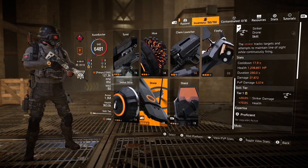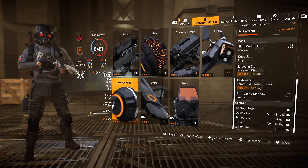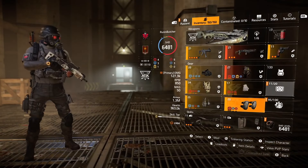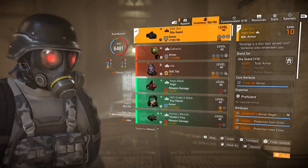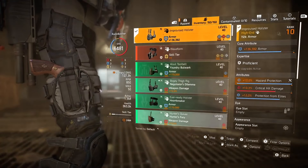For the skills, I'm using the shield and striker drone for distraction reasons. For the rest of the gear, I'm using Sombra gloves for a crit damage boost, New Knee Pads which give 10% armor on kill, and the Improvised Holster just to get an additional mod slot to reach 72% protection from elites.